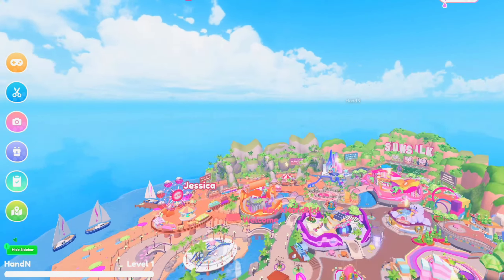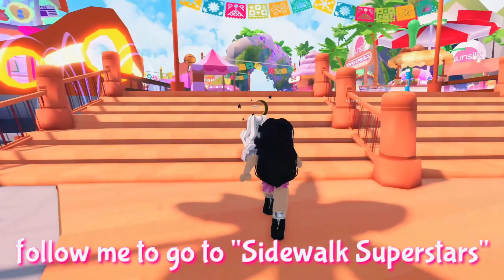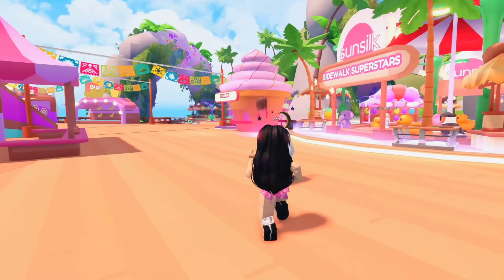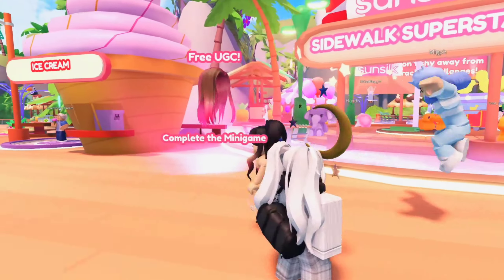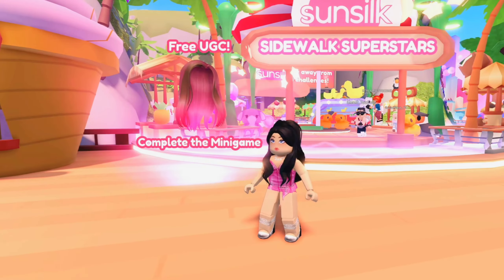Once you're in the game, skip the intro. Now, in the lobby, follow where I go to Sidewalk Superstars — you can also use the map if you're confused. Here you can see the free UGC hair and it says to complete the minigame.